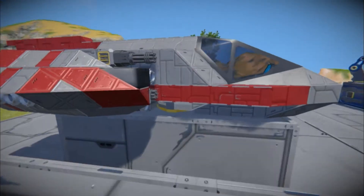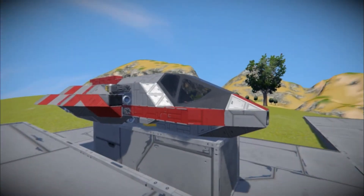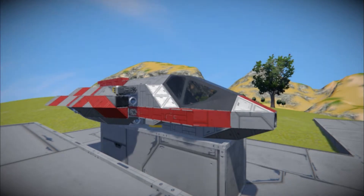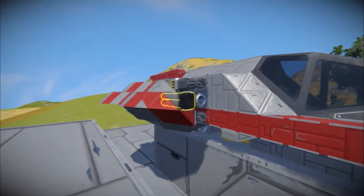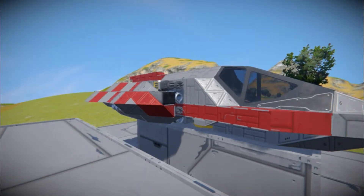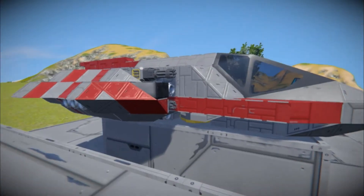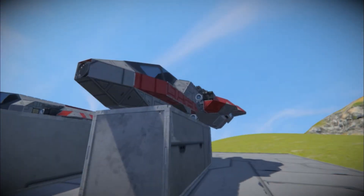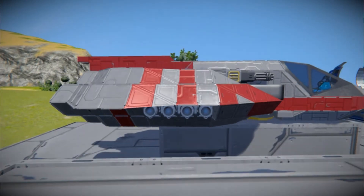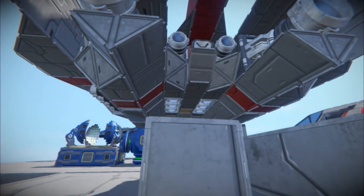Here we currently have the Aegir Retrofitted Starfighter. Once again, this belongs to the original owner, as the current design copies the original. This Starfighter has the same four Gatling turrets and two missile turrets, but compared to its predecessor it features more thrusters and more reactors. There are currently four backwards thrusters on the ship, providing more braking thrust in case of an emergency. We still have four sideways thrusters on either side of the ship, and the same goes for bottom and forward thrusters.